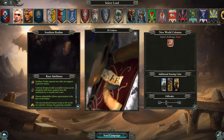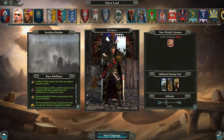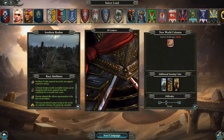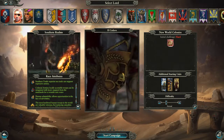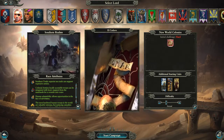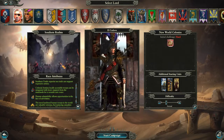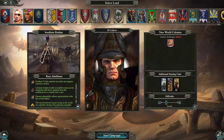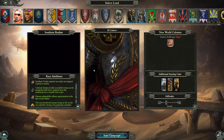Greetings fellow humans, my name is Flailbot. Welcome to New World, New Problems, the introductory episode to a mini-campaign playing with Kataf's Southern Realms as the New World Colonies, starting as El Cadavo. This episode is primarily going to be going over the New World Colonies tech and buildings and units, so anyone who already has memorized all of their units can just skip on to the next episode, and anyone who wants to hear me blabber about unit balance and how much I like swashbucklers is free to stick around.